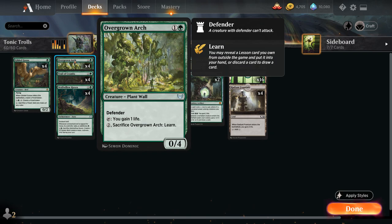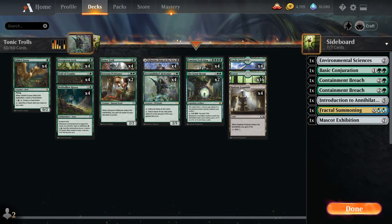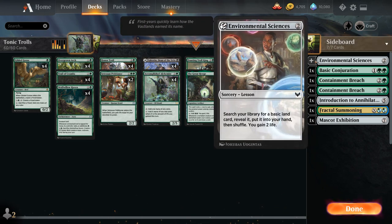One way to gain life is with our Overgrown Arch, a 2-mana 0/4 Plant Wall with defender that taps to gain 1 life. For 2 mana we can also sacrifice the Arch to learn, which is why we have 7 lessons in the sideboard we can potentially search up, including Environmental Sciences to gain a bit of life and find a land.